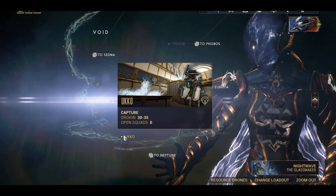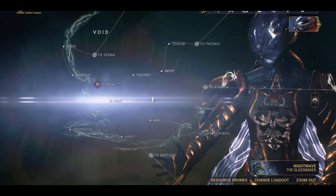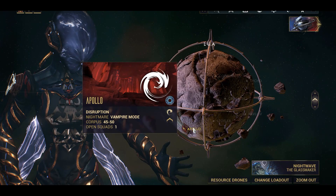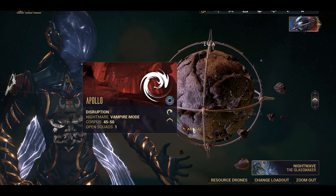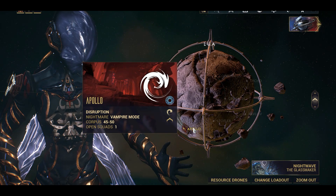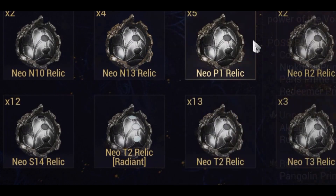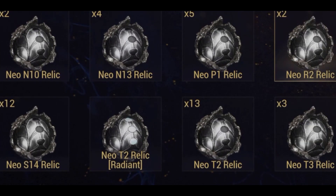There are several ways to acquire relics. You can obtain relics in Void missions pretty consistently. Void capture missions like Hepet and Ukko are fast ways to stock up on Lith and Meso relics. Disruption on Lua can also give you Neo or Axi relics, but you'll need to finish The Second Dream to unlock Lua. Endless missions rotate relics as rewards too — for example, Sanctuary Onslaught can drop a relic as a reward for completing a rotation, and Elite Sanctuary Onslaught has a chance to drop Radiant relics.